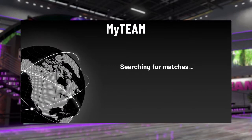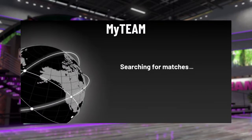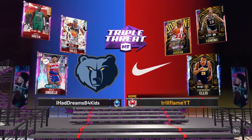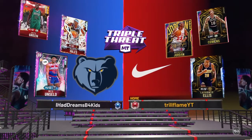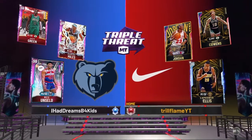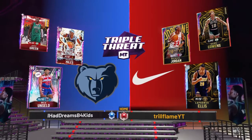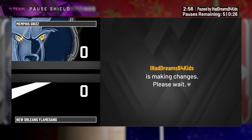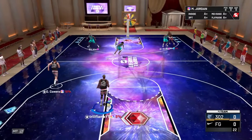If you guys are new to the channel, make sure you guys like and subscribe. Let's see what game 2K puts us in since I got this new card in my lineup. The past couple of games I got matched against Devin Booker twice, which is kind of strange. The opponent's got Westbrook, unsleeve, Dario Saric, and Jeff Green - he's basically running three bigs.